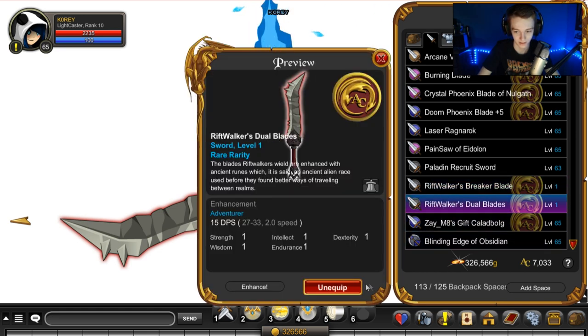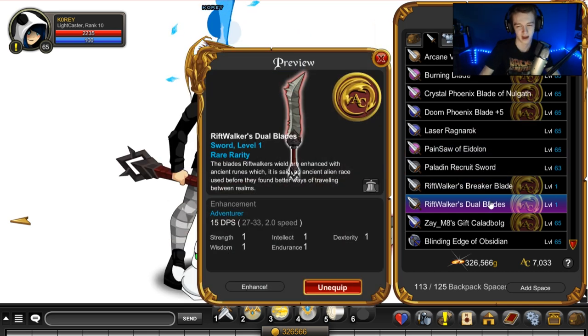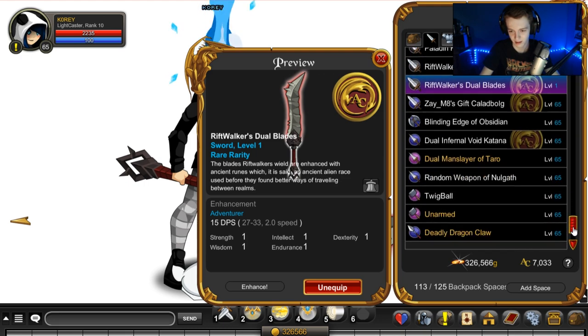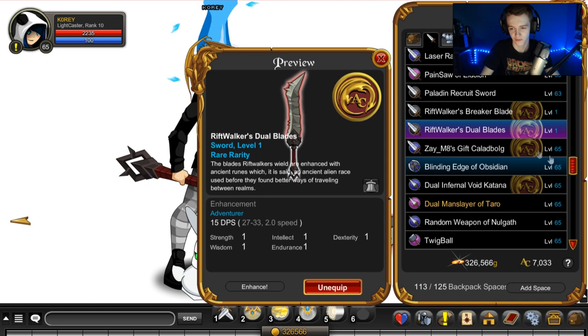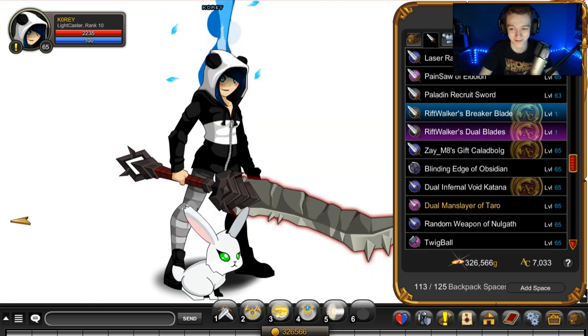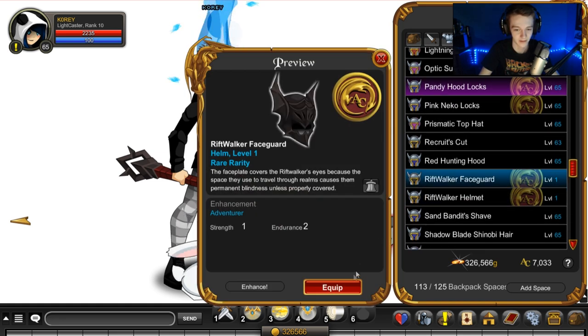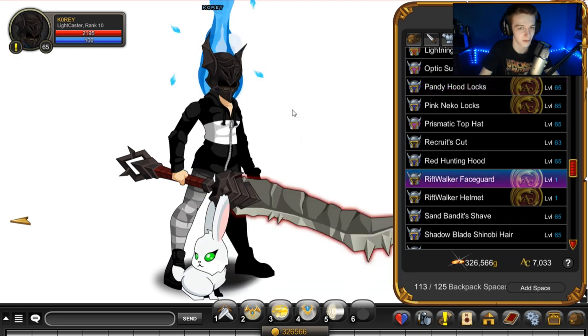Wait — why is the dual version a sword? That's very interesting. That's probably a bug. I logged off and back on and it's still like that. It says 'dual' right there — you'd guess that would be a dagger, but it's not. So maybe someone messed up there.